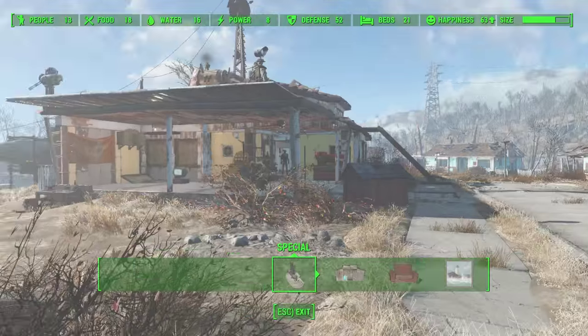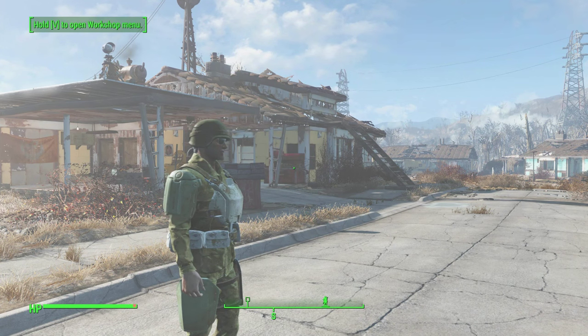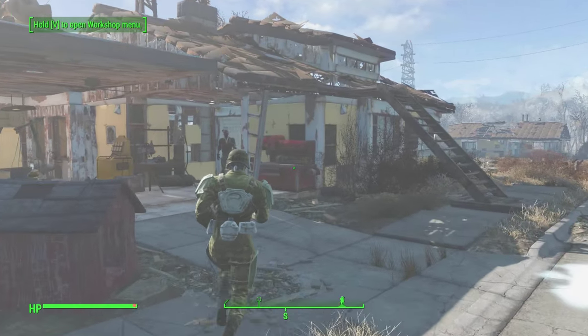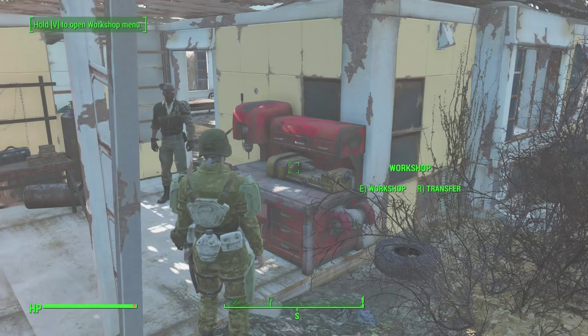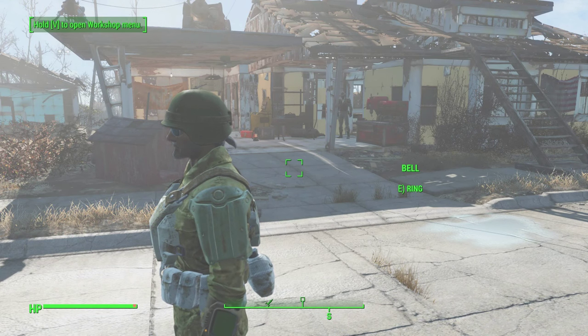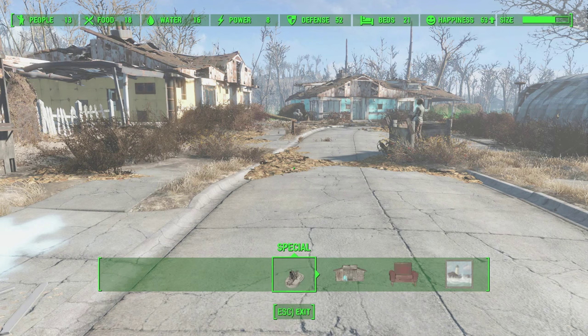Supply lines allow you to use resources from the connected base when building. So if this base is connected to Abernathy Farm, I can build using all the resources stored in that workshop — useful if you need lumber but don't have any locally. What supply lines also do — and this surprised me — is share water and food. It'll actually transport food and water between settlements. So if you want a settlement that's purely a vendor hub like a shopping mall, connect it to a farm settlement and the farm will subsidize the required food.